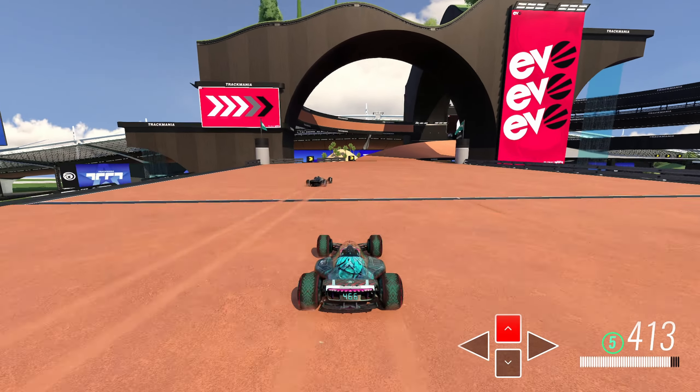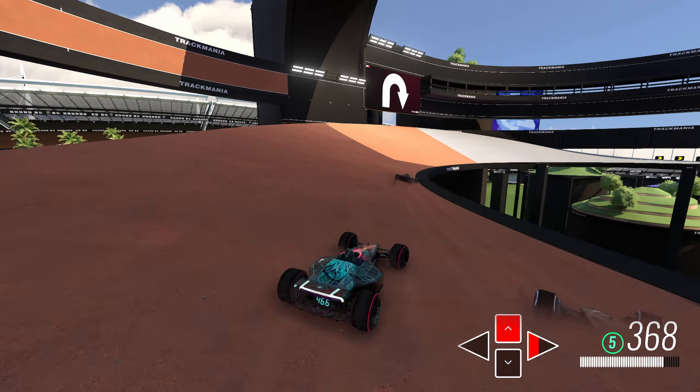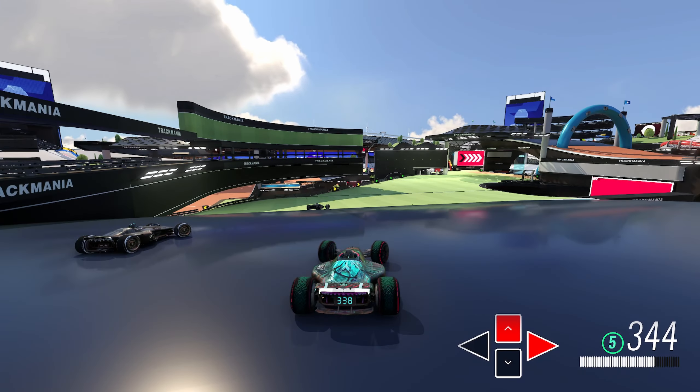This takes us to this dirt turn, which you can set up middle to wide so you can get a nice line through the apex. On the exit of the turn, I'll keep holding right to remain on an inside line, while the world record releases to go straight and get a better outside line. This outside line might be a little bit better because you can speed slide on the grass a little bit longer, but overall I don't think there's a huge difference between these two lines.